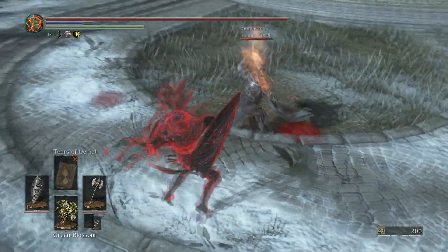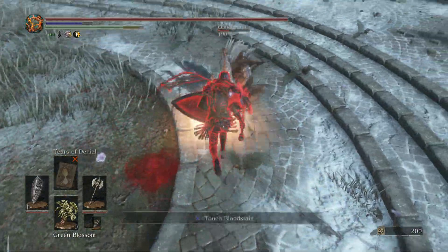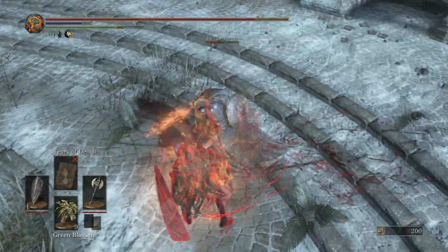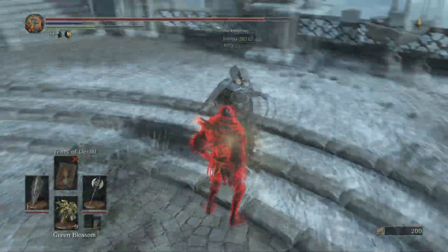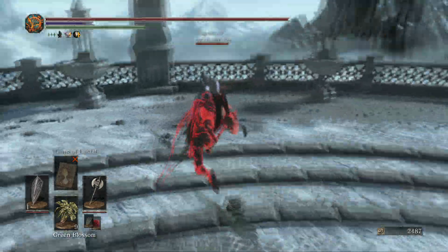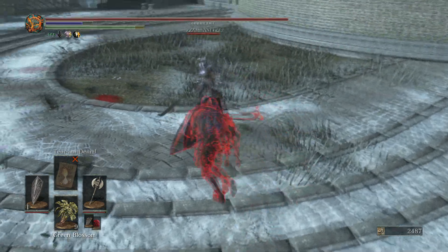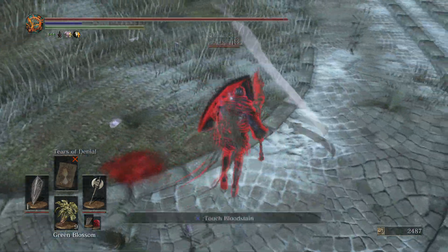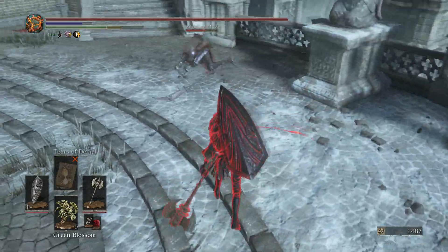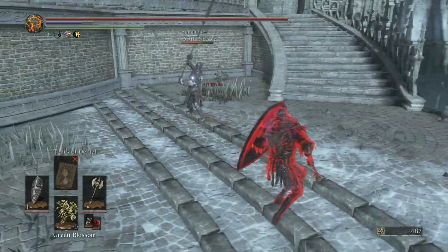We ended up going through the gauntlet in that fight club. We had maybe one or two Estus left which wasn't enough to get back to full health, so I decided to go home rather than wait for Estus to regenerate while others fought. Then we go into some 1v1s against hosts, and again you're going to see the rushdown capability of an axe and shield combo.